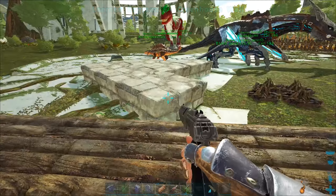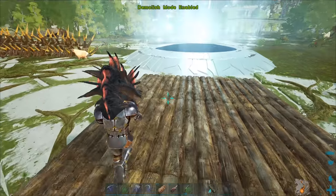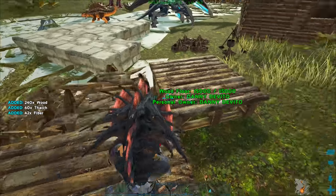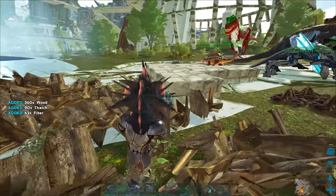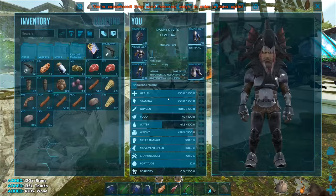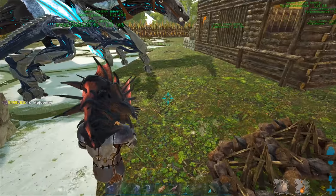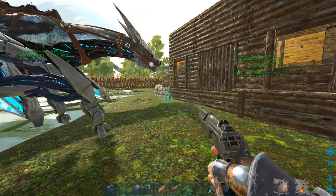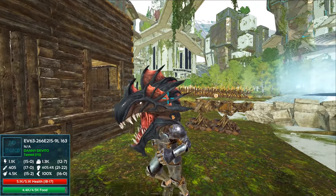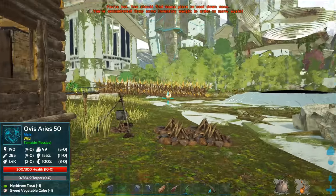Speaking of the greenhouse — let's unlock greenhouse wall and ceiling, that's pretty much all we need. S+ versions are fine too. We could get greenhouse doors and double doors but it's not necessary. Let me enable demolish mode on the destructive gun and get a ton of wood and stone from these structures.